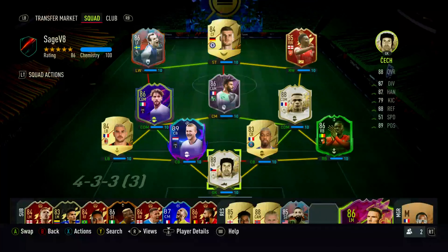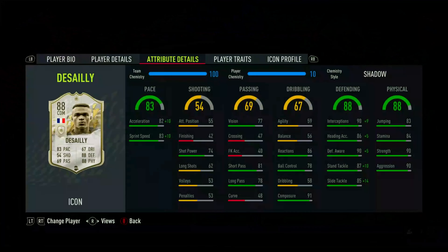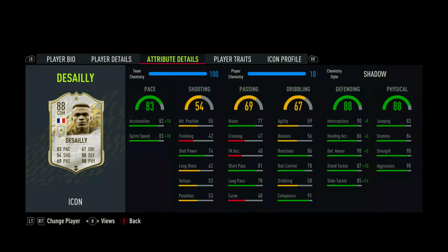What is up guys, my name is SageV8 and welcome to the first ever video on my channel. Hope you're all having a fantastic day. In this video we'll be doing a player review on Marcel Desailly. He costs 11 tokens for Icon Swaps 1 and I'm going to give you my thoughts and opinions on his card and whether or not I think he is worth the 11 tokens.